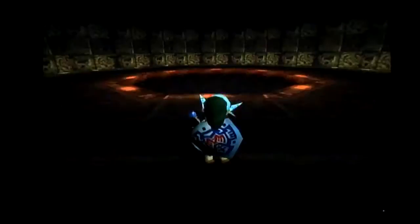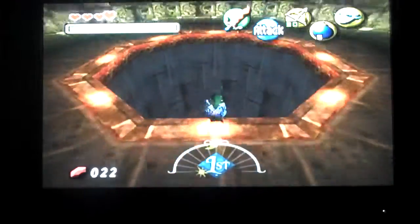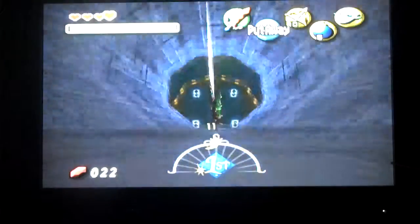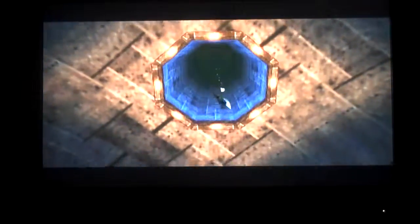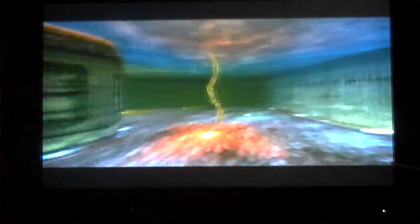What we're going to need for this fight: Zora mask, bow, and if you're doing a 100% run, double defense — not necessarily required, but very useful because the boss eats you and takes away two hearts. So if you're doing a three-heart run, I'd recommend getting double defense. My first time here I had eleven hearts coming in.